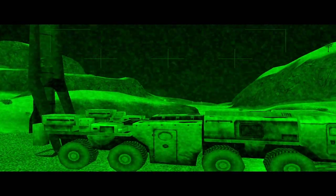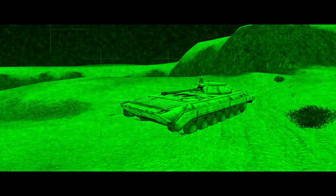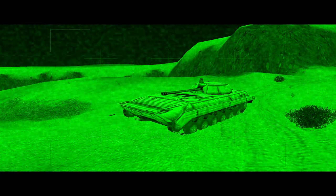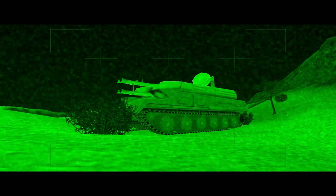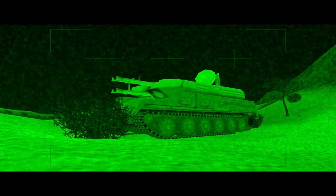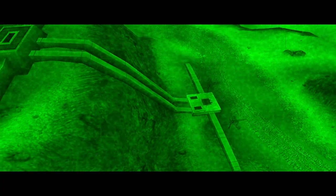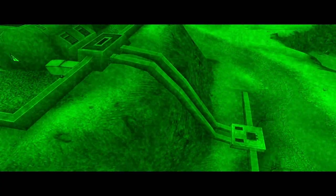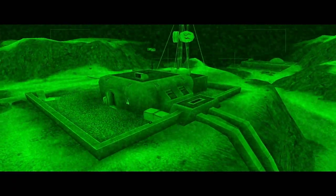Use your LAW rocket launchers or C4 charges to destroy all Scud launchers in the area. Ensure that all Scud missiles are eradicated by destroying any Scud support vehicles you encounter. Locate and destroy any self-propelled anti-aircraft guns operating in this area — this will ensure allied air superiority. Destroy the signal booster system that powers the communication landline running parallel to Highway 10, ensuring its complete destruction by destroying the computer systems inside the bunker.